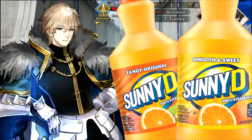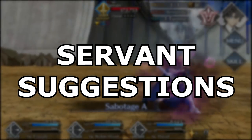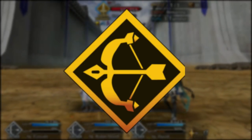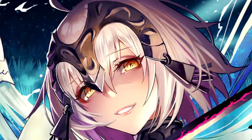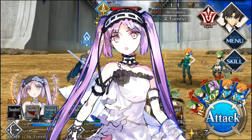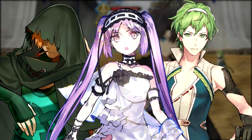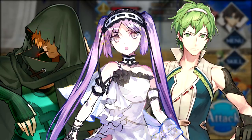So what can be done to stop Sunny D over here? Servant recommendations for this fight will be archer-based, but if you have single-target Berserkers or Casters, they will work as well. The MVPs, however, will be Uriel, Robin Hood, and David — all of which are three-star archers that are relatively easy to get.